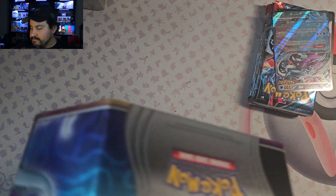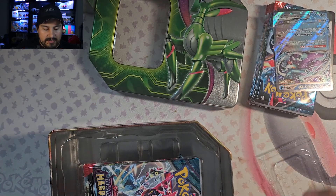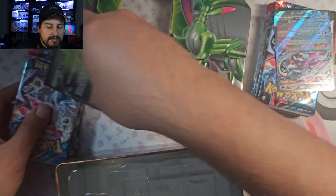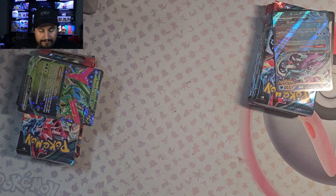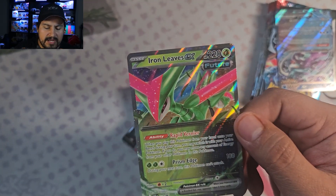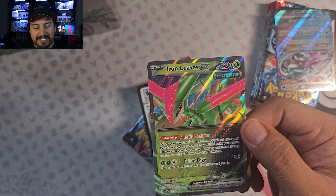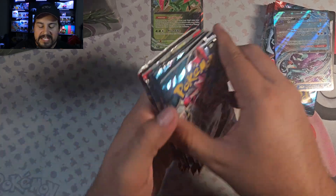The Iron Leaves. Alright, we'll put those there. So yes, we have Iron Leaves — pretty nice. And I think it's the standard Iron Leaves from Temporal Forces. We got the EX. Here is the code for the tin and let's see what packs we get.